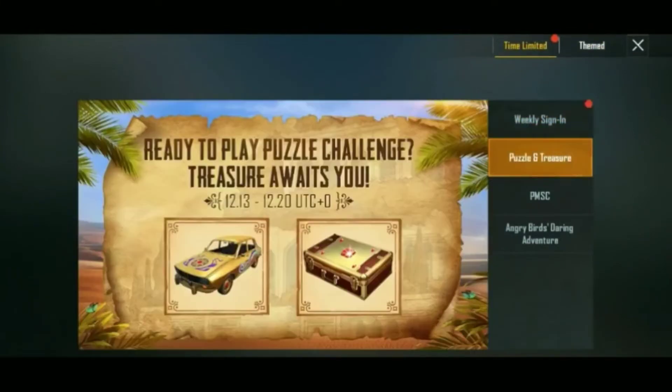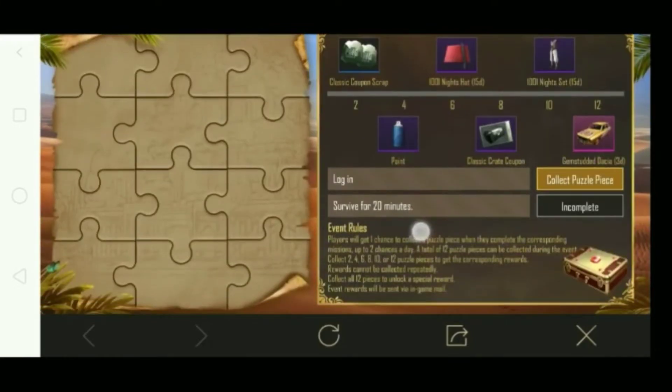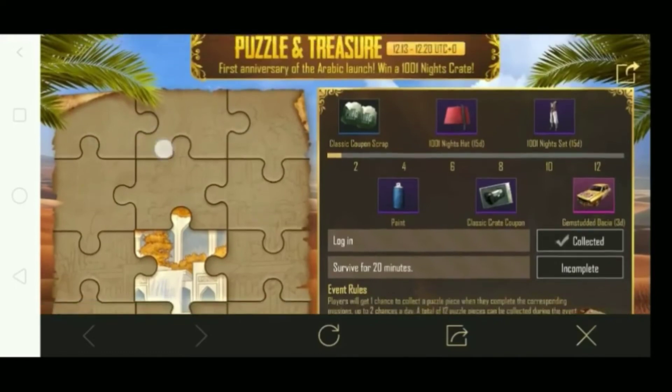After doing that, go to your Event section and you will find this event. This is a Tracer and Puzzle event. During this event you will see rewards — you can get a lot of things. At the end, note that skins are time-limited and outfits are also given for only a few days.